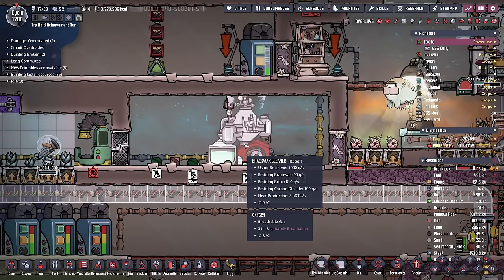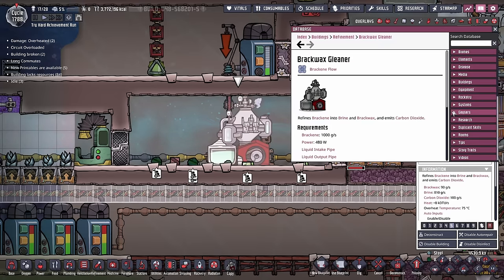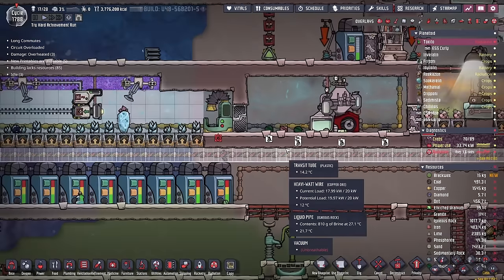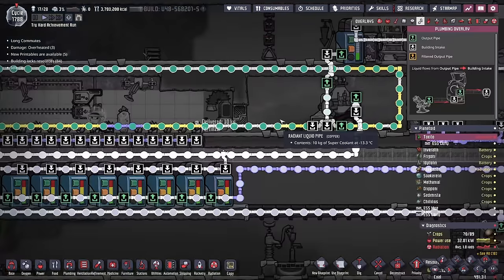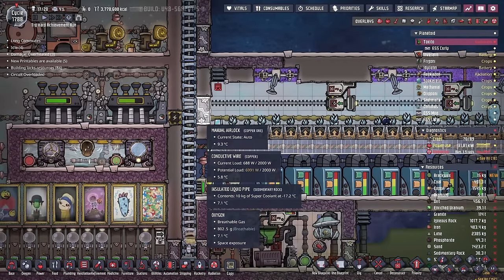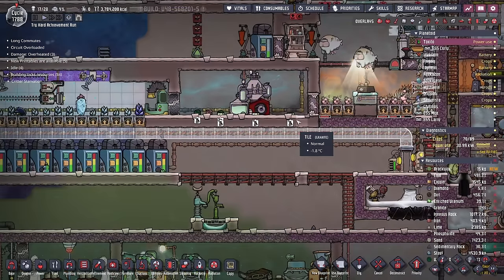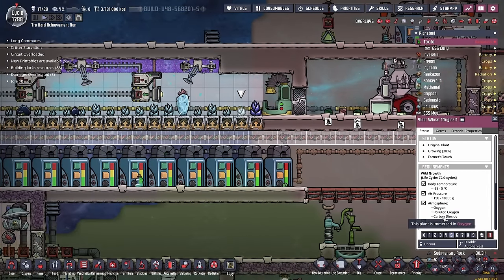Without much fanfare, the brax wax cleaner is creating brax wax. Along with the heat and brine, the brax wax cleaner also creates carbon dioxide. I don't really care about the CO2 other than the fact that it will reduce the effectiveness of the cooling loop. We have a pneumatic door here and all that carbon dioxide will just float out and vent whenever they open the door. All the duplicants are in suits up here anyways, and sleet wheat does not care if it's in a carbon dioxide environment.